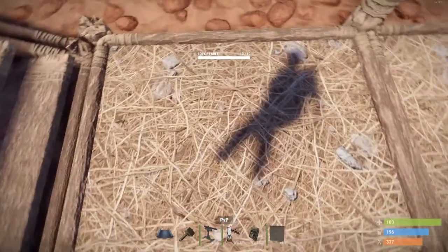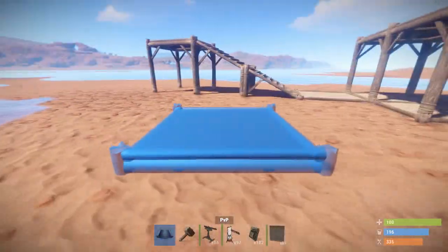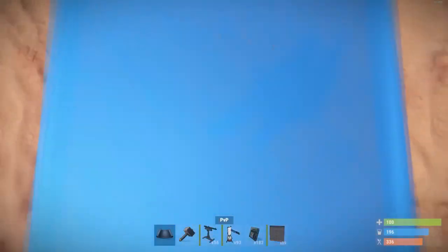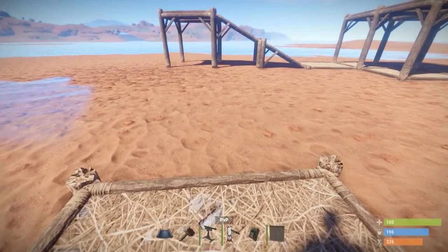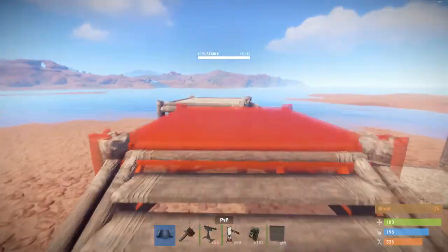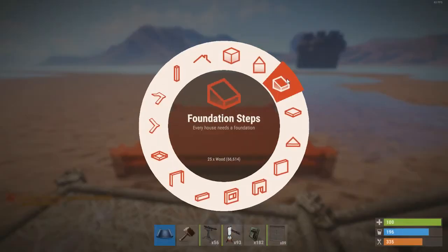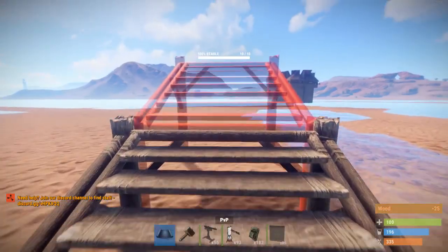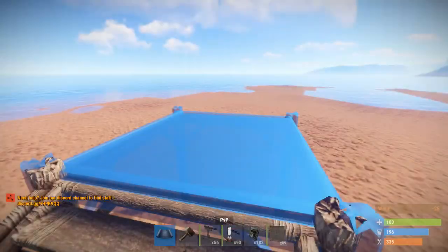You get a foundation as low as you can. The trick to placing these foundations is you need to find a flat piece of land, then look down and place it like that. You'll see how it steps you up — it'll allow you to do two foundation steps up. Try this side — there you go.